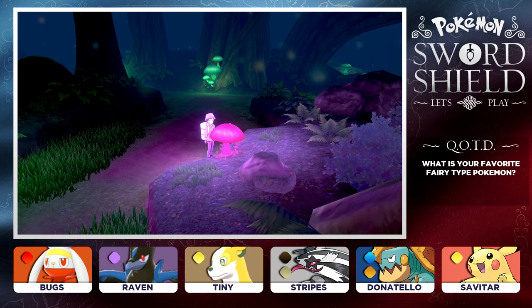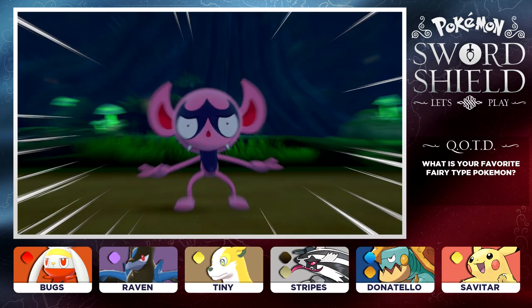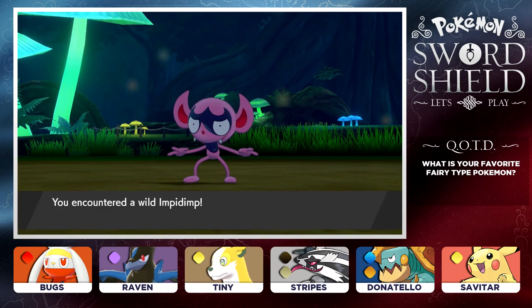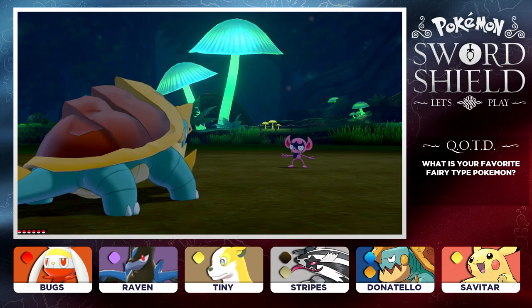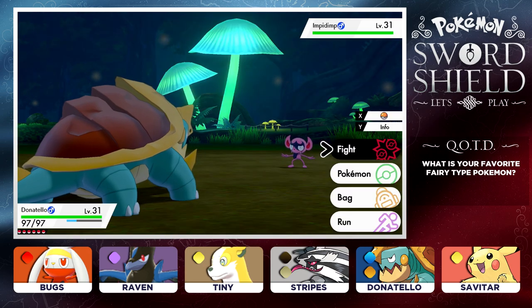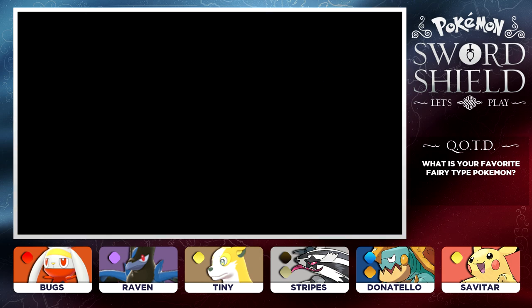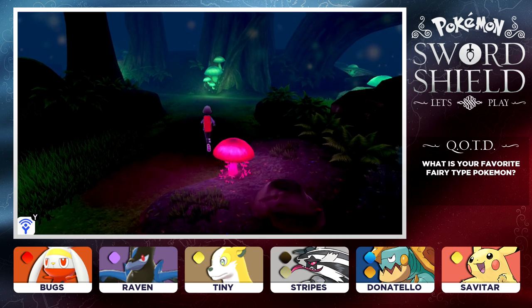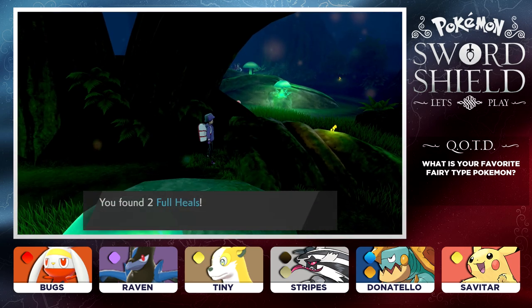You can also hit those mushrooms and it looks like a little imp popped out. So that is going to be a wild Impidimp coming out at us. If you shake the mushrooms, the Impidimps do come out. That's pretty cool. I'm going to go ahead and run away from it though - I'm not going to be catching an Impidimp. I'm trying my best to make my way through here, so let's take a look around and see what we can find.